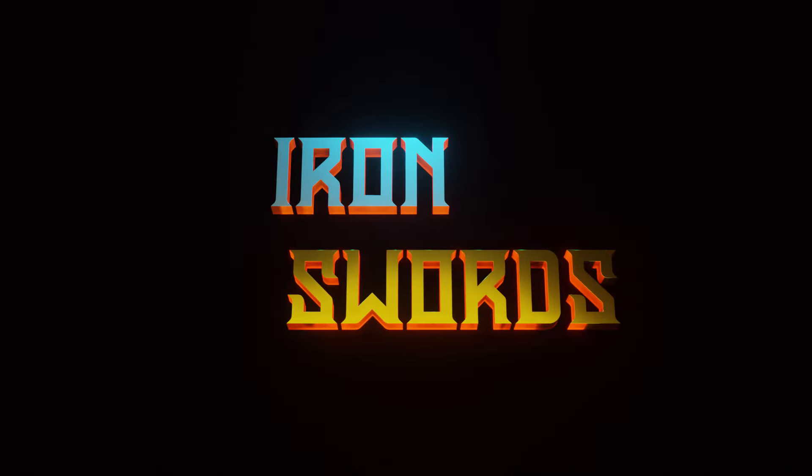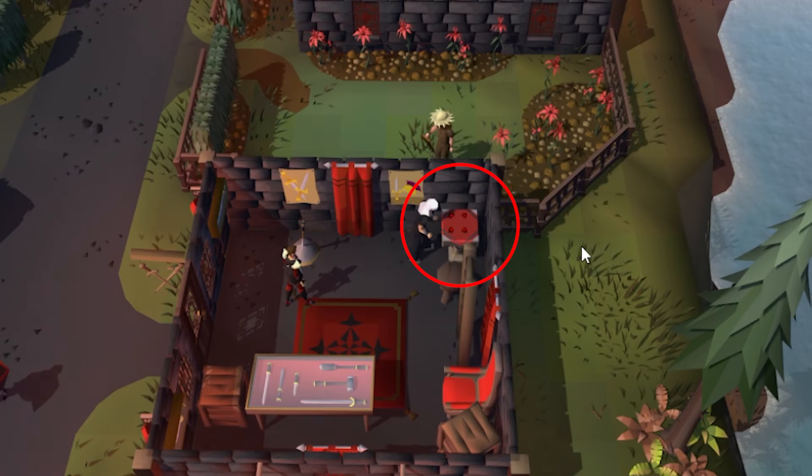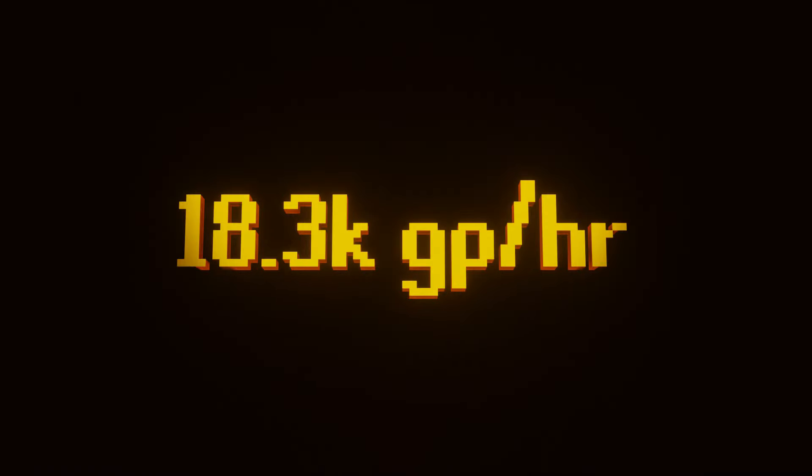I was getting a whopping 3.9k GP an hour. I wouldn't recommend doing this — honestly, I think you can do almost anything else in the game and get better rates. Moving on to our second moneymaker: collecting iron swords. You will need 20% Shazie favor. We're just picking up swords from a spawn and selling them to the shop nearby. I was getting 18.3k GP an hour — not great, but better than the previous. I still wouldn't recommend this for long periods, but if you need a quick 20k and have literally no stats, I can see doing this once early on.